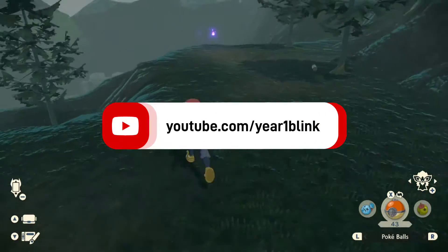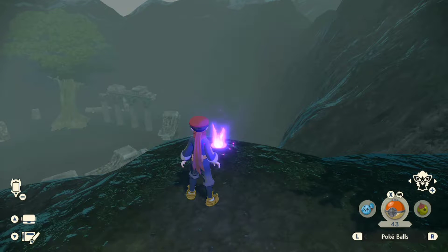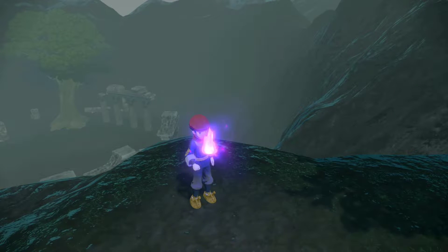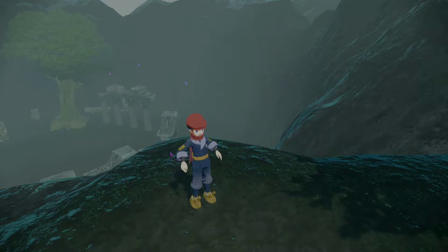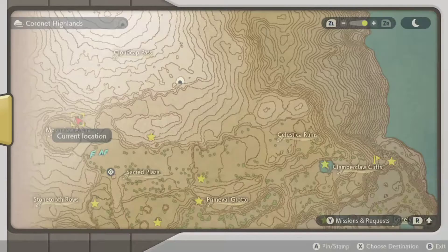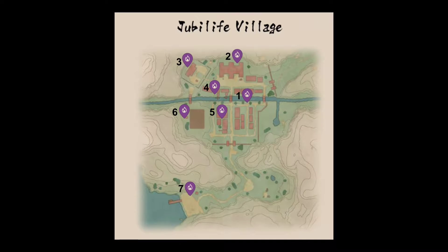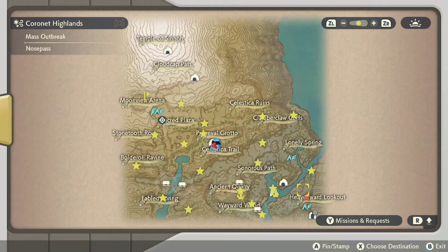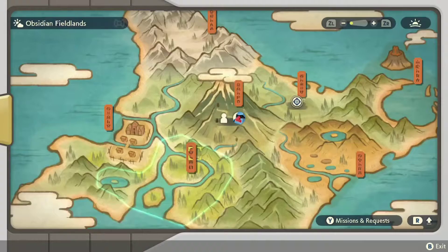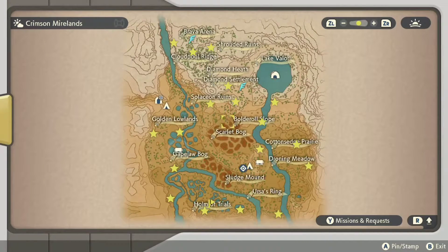First, you want to find all 107 wisps. I collected my last one and had to report back to Vessa. I've pinpointed all the wisp spawns on the map with stars, and the ones in caves have crystals on them.